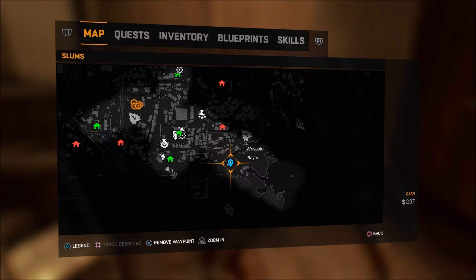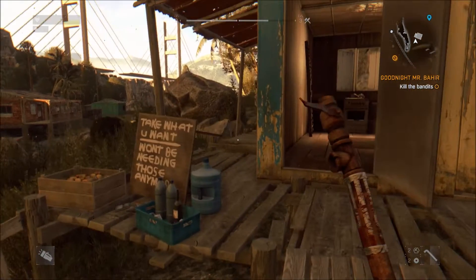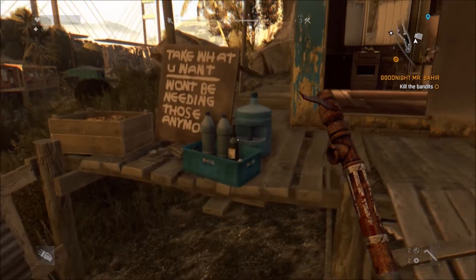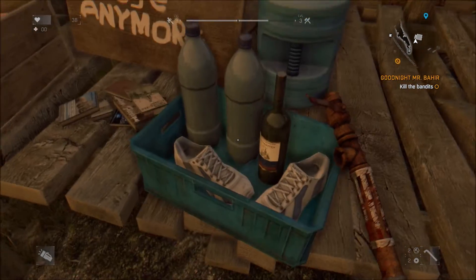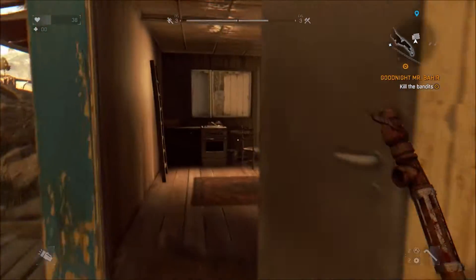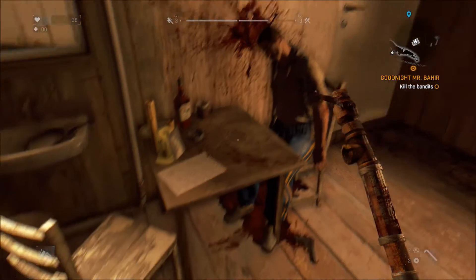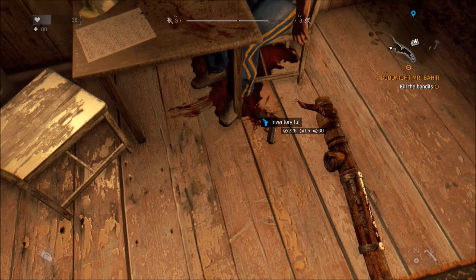For the first tip, you want to set a waypoint on the far southeast corner of the map. This is the area that is surrounded by water. One of the houses will have a large sign that says 'Take what you want.' Now unfortunately, this is merely for decoration as there's nothing to pick up, but head inside the shack to find a man that has taken his own life. At his feet, you'll see the pistol that he used. Pick it up and put it to good use.